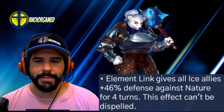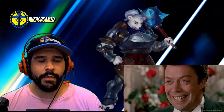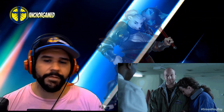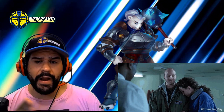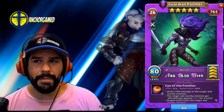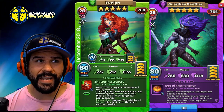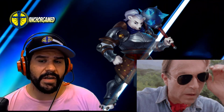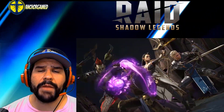This elemental link effect cannot be dispelled. These specials are pretty bonkers — I really love Frida. If you were ever wondering, this hero is just like Panther but better, and she's also like Evelyn but better. Of the elemental defensive down heroes, Frida is probably the best.